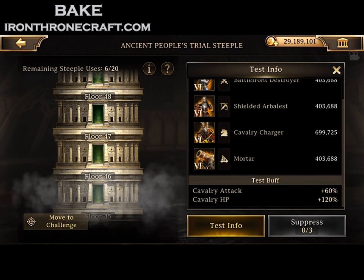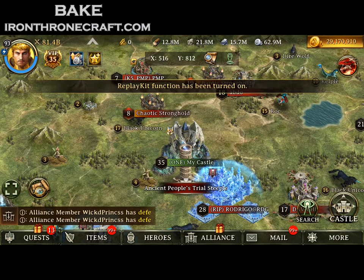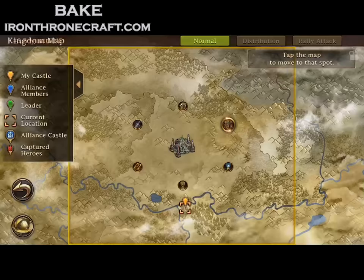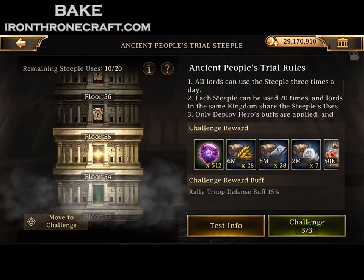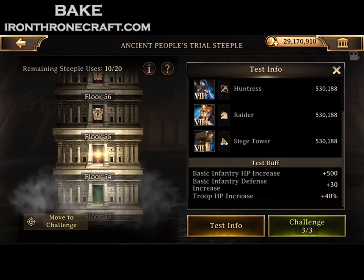What I'm going to do now is show you exactly what I'm talking about on some really high levels. You don't always want to send the leverage type — if in doubt, send the leverage type. But also check the article and the images posted at ironthronecraft.com. Just because of the way these stats play out, those stats get really huge on higher steeple levels, and it gets hard.